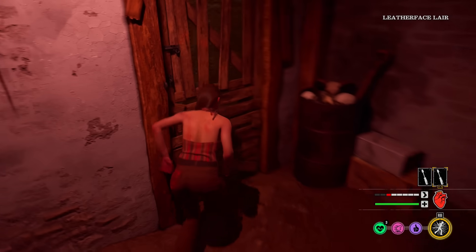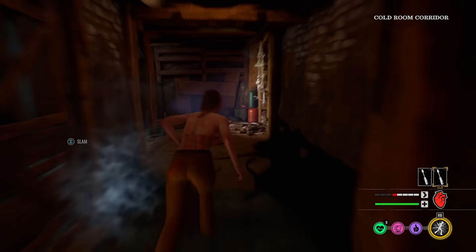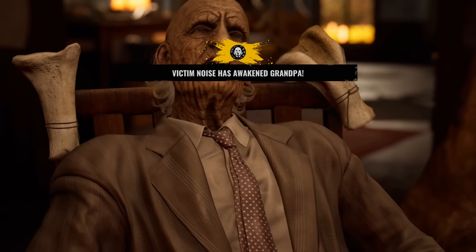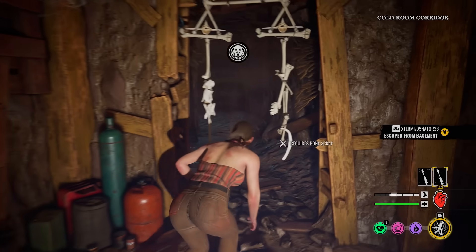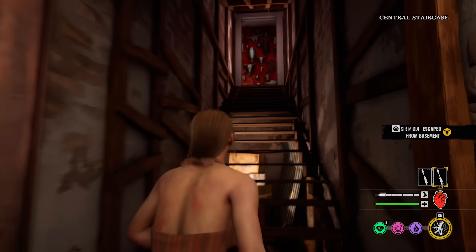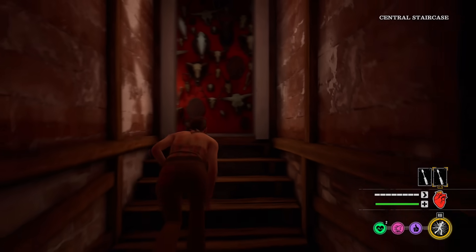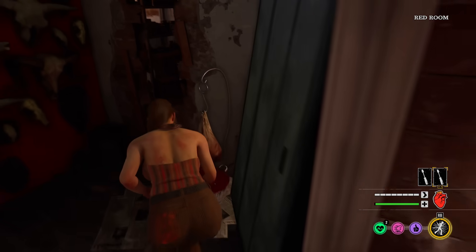I've been experimenting with a lot of perks in the game and I'm trying to get a lot to level 3. I don't know who my main is at the minute — it's got to be Leland or Julie. They're just the most fun to play for me. I feel like the killers always play so well on this map. When you've got someone like Cook and Hitchhiker on this map — pain.